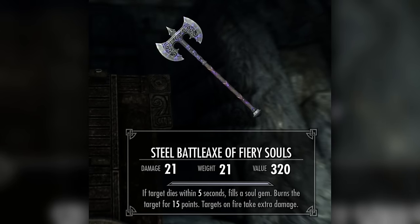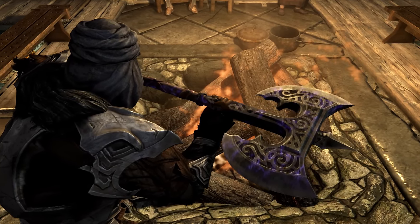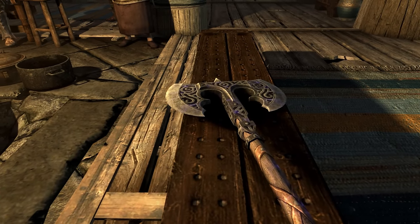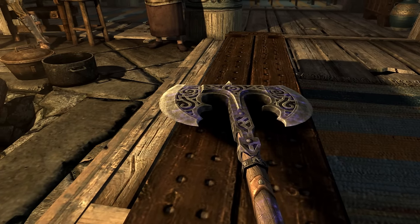Steel Battle Axe of Fiery Souls. While its enchantment is pretty cool, the weapon itself is not. Like that scene from Black Panther, your best course of action is to destroy the weapon and only keep the valuable part — its enchantment. C-tier.